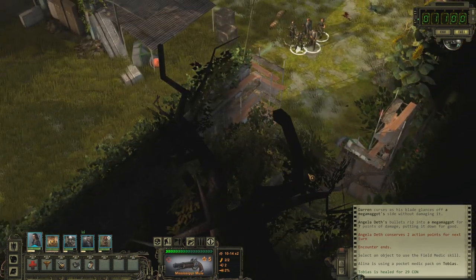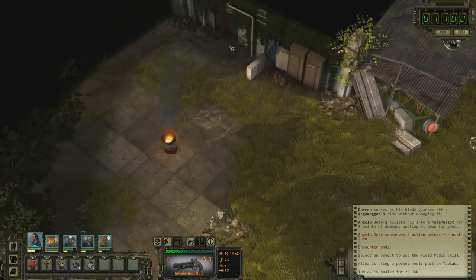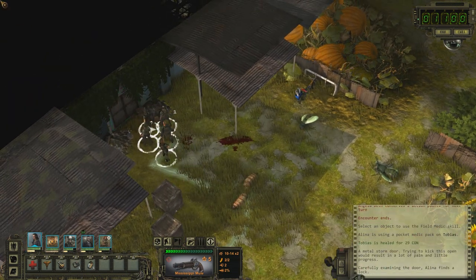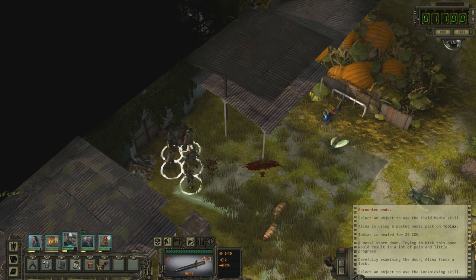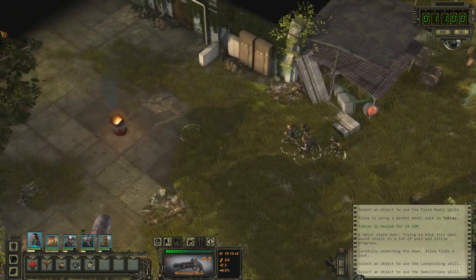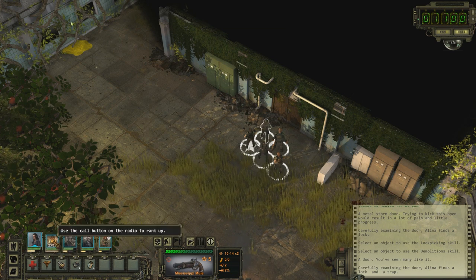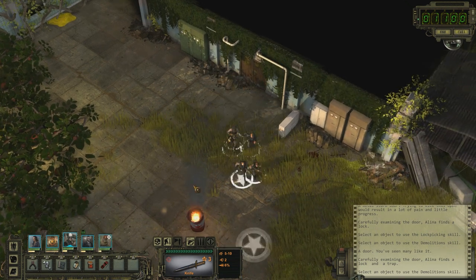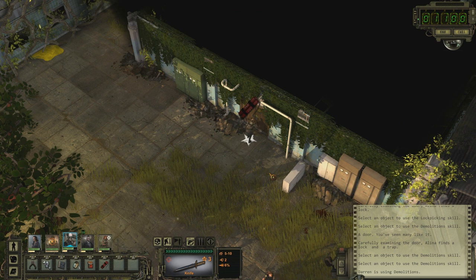There's a door over there — what's going on over here? I'm gonna go over here first. Carefully examining the door, Alina finds a lock. Impossible? Hopefully no traps. I don't know if it actually shows you if a trap is there even though you can't spot it with your characters — I'm guessing it doesn't. It finds a lock AND a trap — why would there be a trap here? Oh crap. Okay, everyone back — this could be bad. Just don't critically fail.